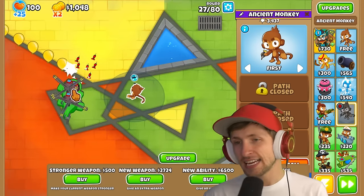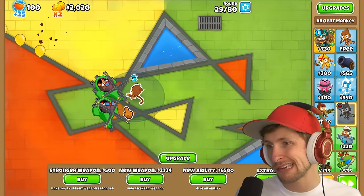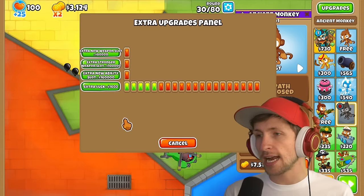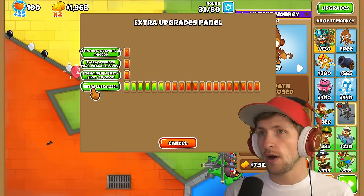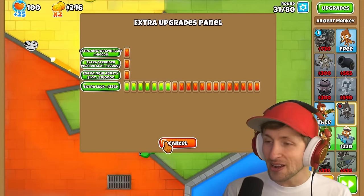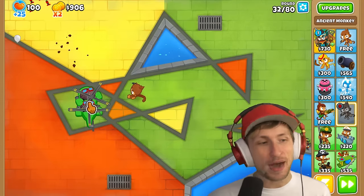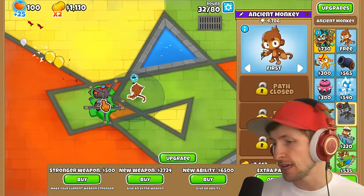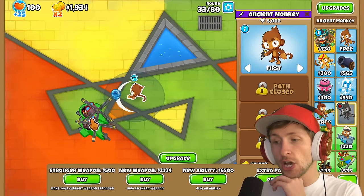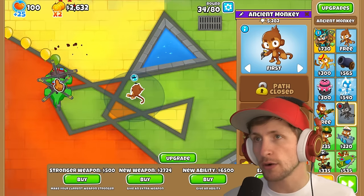I'd rather just get hotshots — that hits leads. We do have a little bit of a problem with some camos. We do have Sada. Camo leads are gonna be a problem. Let's upgrade our luck — we can get one more luck for $2,300. Luck is starting to get a little expensive. Luck is $3,000 to buy and upgrade, so I don't think that's really what we want to be doing. We do not have a lot of camo detection — we have Sada and that's it. Whatever we can get that's camo detection, I say we just go for it.